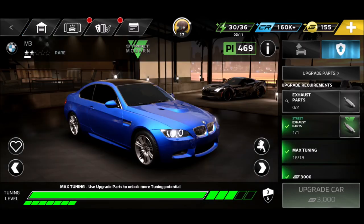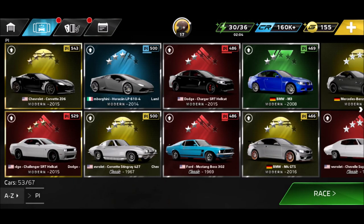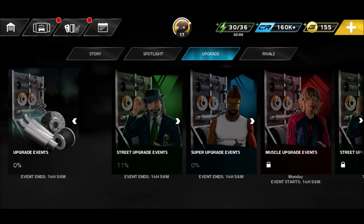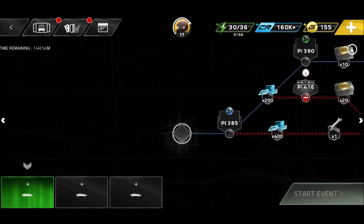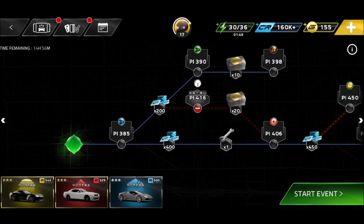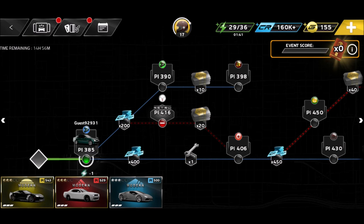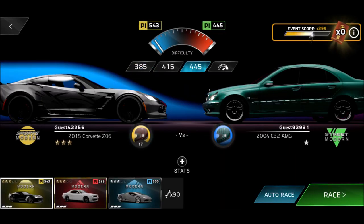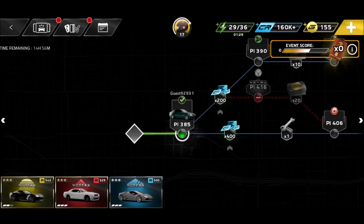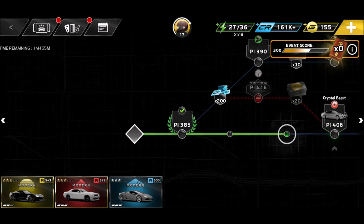We have an exhaust part but we need another exhaust part - a generic one. Let's go get those generic exhaust parts, because in a usual upgrade event we can use sports cars. Once you finish an event, you should not feel like that's it - no, you should repeat the event and try to go all the tracks possible for you.